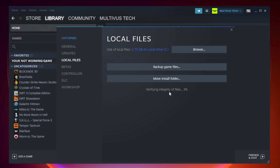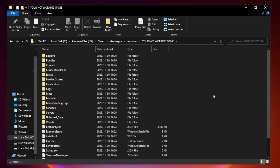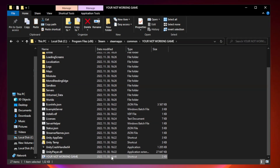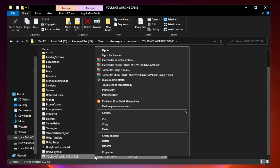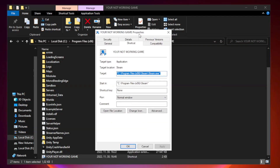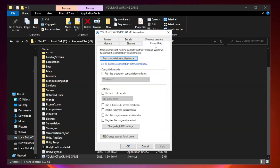Wait for the process to complete. Then right-click your not-working game application and click Properties.